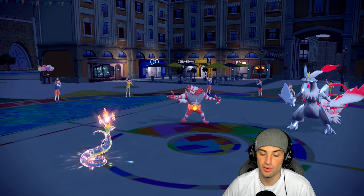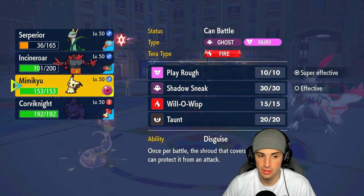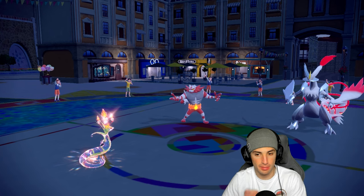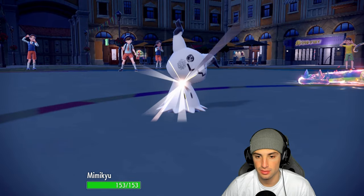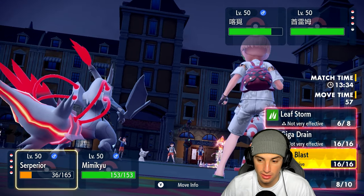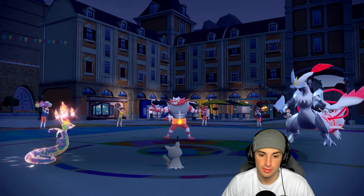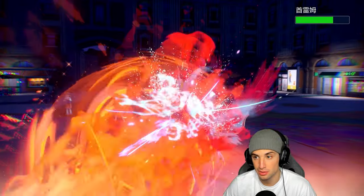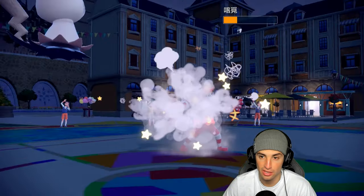Serperior outspeeds as shown by the flinch. Now I can Parting Shot and bring in Mimikyu. They already used their Tera — good news. With Serperior as the fastest on the field, I'll throw a plus four Tera Blast at Kieran — hopefully a KO. It doesn't KO. Corvinite takes big damage from Kieran's attack but we lose Serperior this turn.